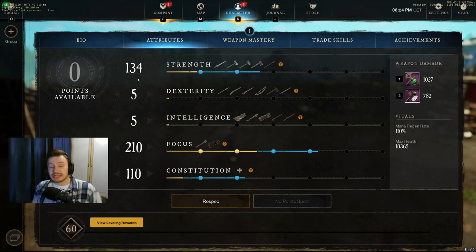A lot of players ask why 210 Focus and not just 200. Essentially, you get a big boost to healing at 210, and you also get the same at 160. So if you're going to go for 150 Focus, make sure you take that up to 160 rather than stopping at 150 for your healing bonus. Then 210 is your next big breakpoint. Depending on how much Strength you want, you could have 50 less Focus and more Strength but less healing, or like me, more healing and survivability at the cost of some base damage.